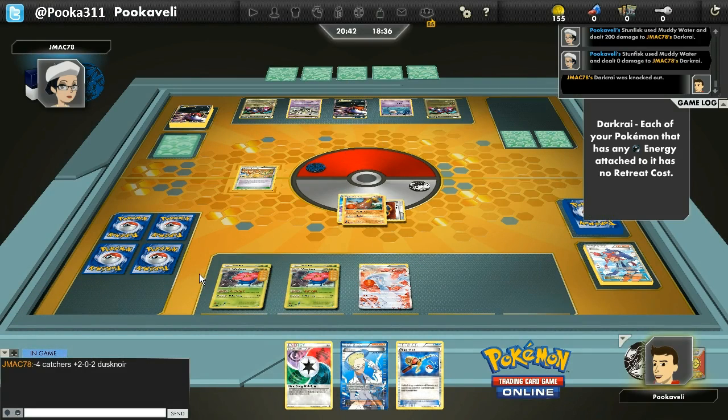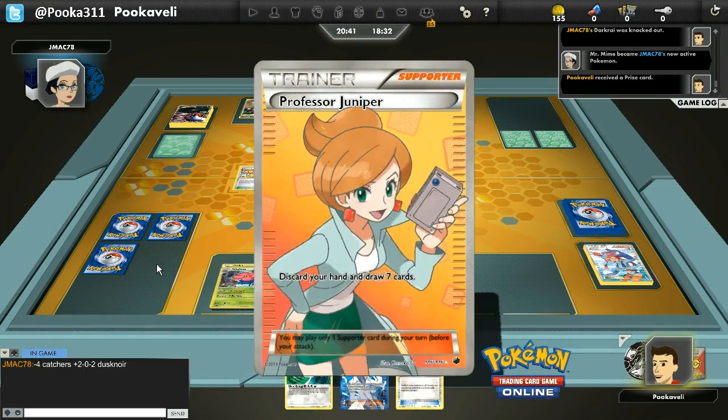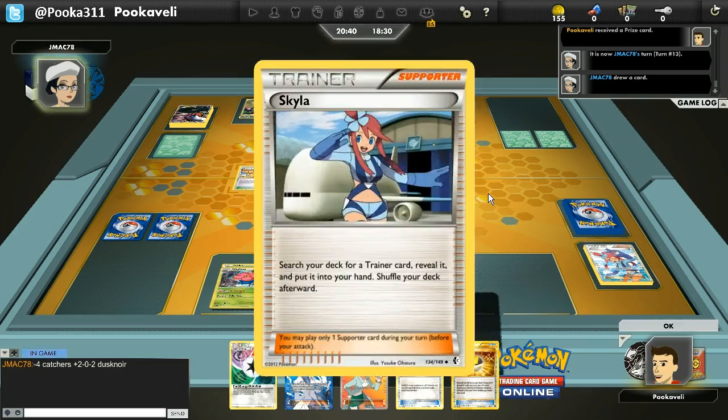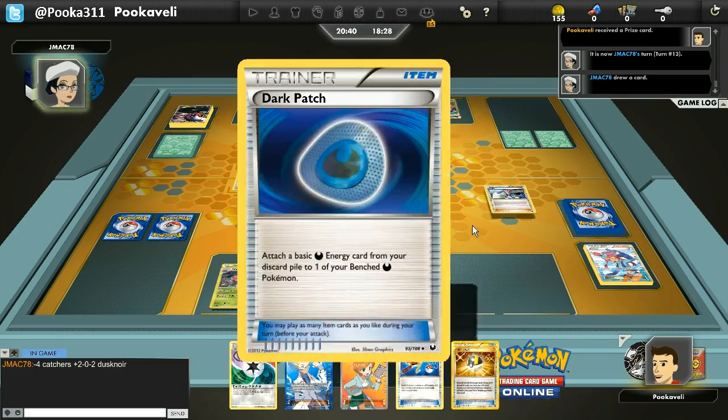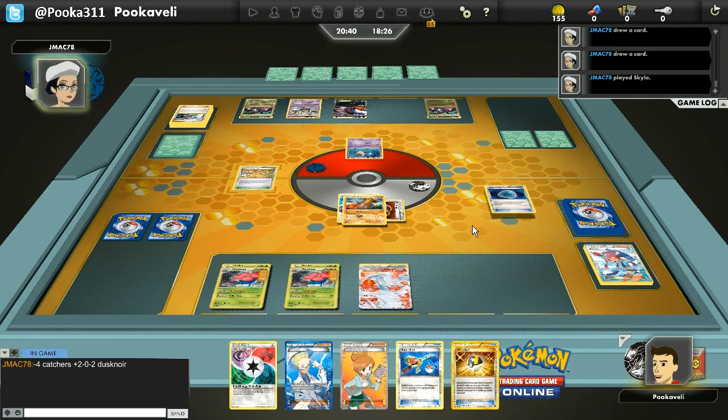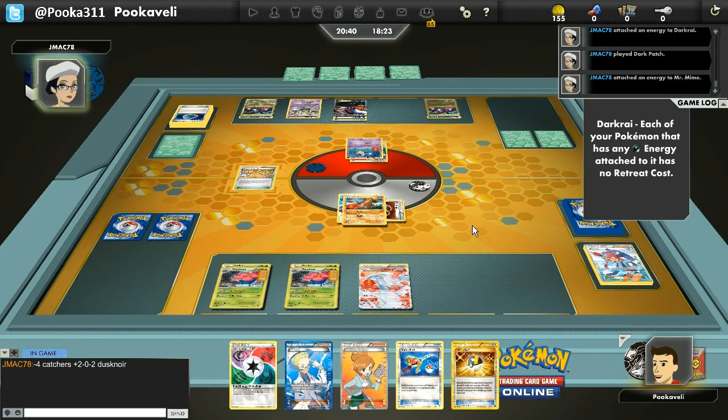My opponent only has one energy in play, so he's going to need a Dark Patch — which he's played several of already. There's a Skyla for the Dark Patch, putting the energy onto Darkrai — and Darkrai is coming out. A Night Spear is coming. Stunfisk is going to go down.